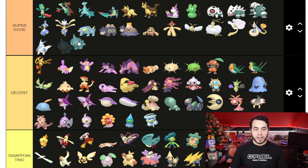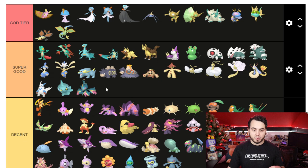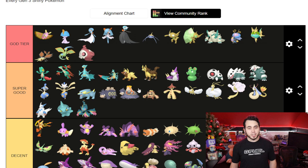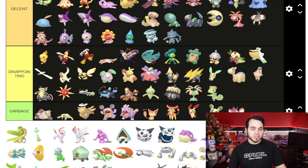Kecleon is very Disappointing in my opinion. Shuppet — I actually love Shuppet's Shiny, I really do. Banette is not as good, but Mega Banette I feel is better — going into Super Good because I love Shuppet and Banette, I love this Pokemon and this Shiny. Duskull is going straight to God Tier — I love me some Duskull, that red looks so good. Duskclops as well — very beautiful red Shinies. Dusknoir, no thank you.